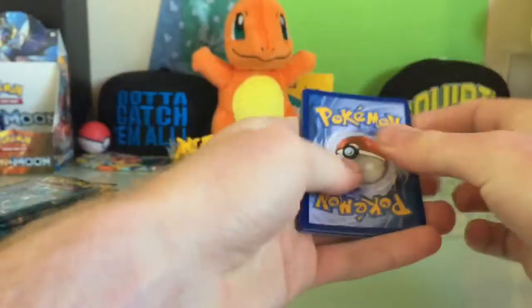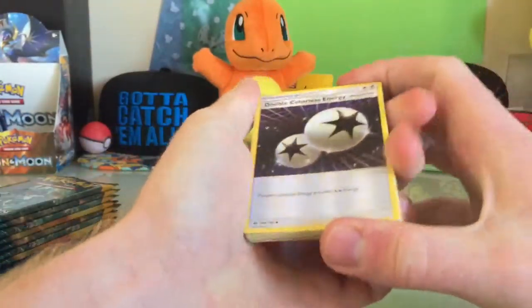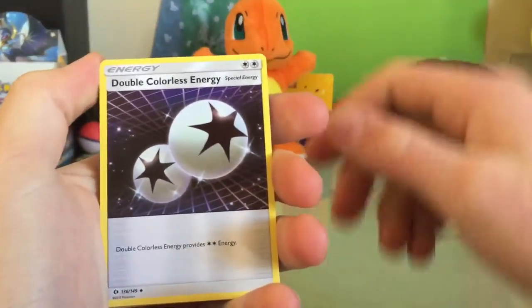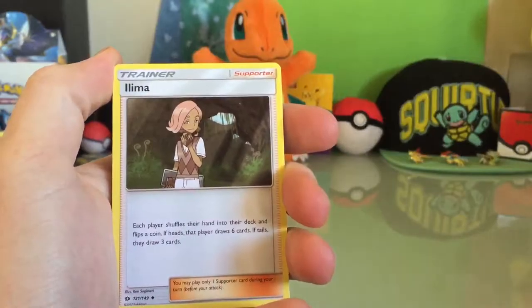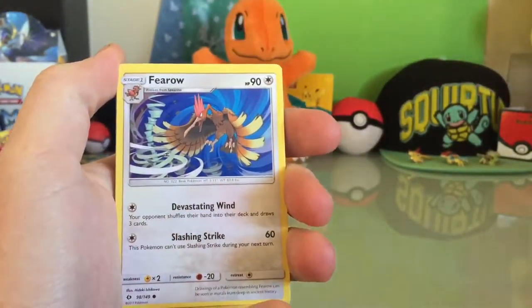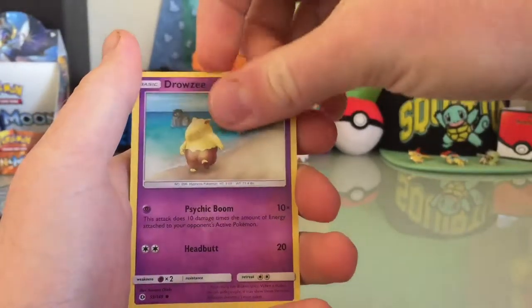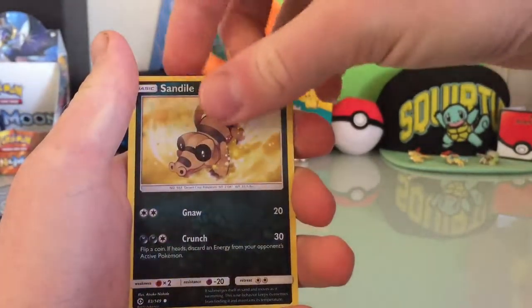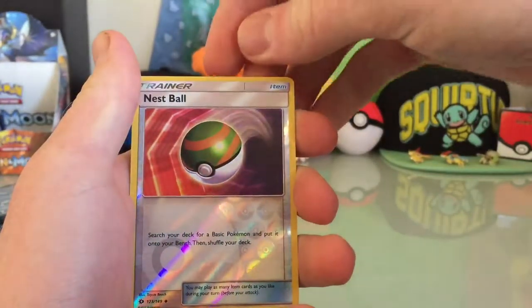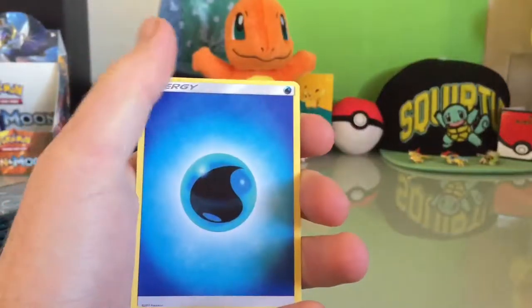Let's get into the first card then. Really pumped for that Dragonite. So there's your code. We got a double colorless energy, a Dragon, nice we're getting close. Lemur, Firo, Grumpet, Drowzy, Cabrola, Sandile, and a Reverse Holo Nest Ball.